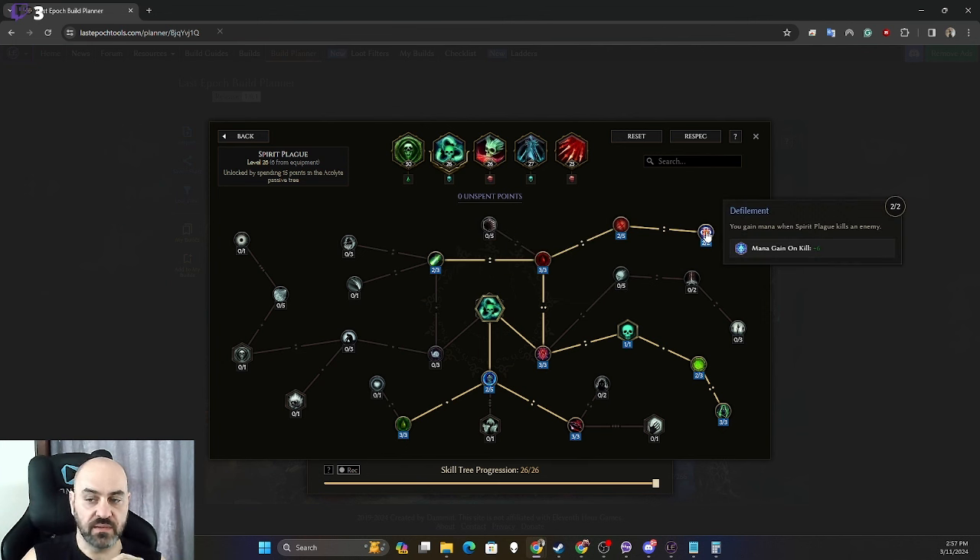This also gives a little more mana gain as we're playing. Spirit Plague isn't going to kill a lot of stuff, but when it does, that six extra mana just adds up.